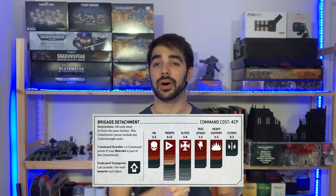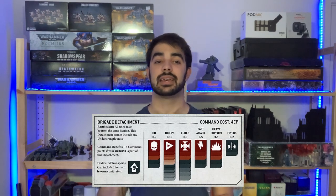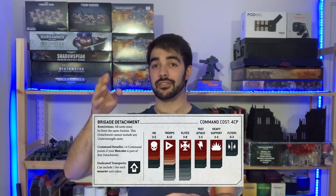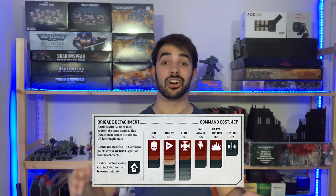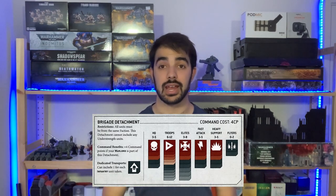The Brigade detachment functions similarly but has larger minimum requirements. Not only must you take a minimum number of HQs and Troops, you also need a minimum number of Elites, Fast Attack, and Heavy Support — which then unlocks a lot more slots across each of those battlefield roles. The Brigade has a command cost of four command points and is the largest balanced detachment. It generally doesn't see use below 2,000 points due to its size and minimum requirements, most commonly appearing in 2,000 to 3,000 point Onslaught games.